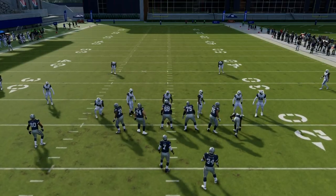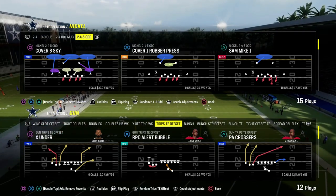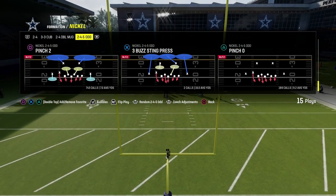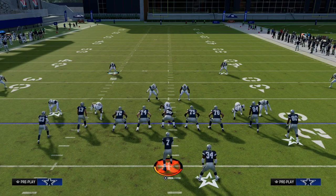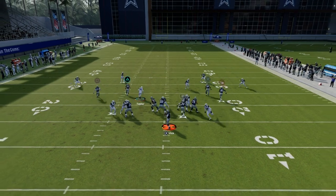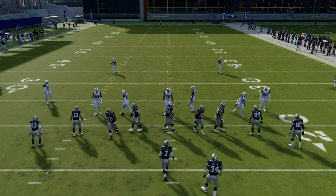For tight formations, you would bring both safeties inside — because tight doesn't have outside receiving threats, so both safeties come more inside the formation. The same applies for a bunch tight end. If I'm playing someone running tight sets, we're going to keep those outside defenders outside — that is super important — but now we're just going to bring these guys down over the slot receivers, and that will take away slot streaks and a lot of other things. We also have one of the best blitzes in the entire game with this defense, which helps close the windows where zones get beat.